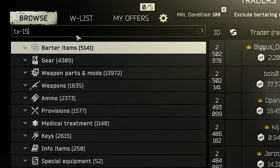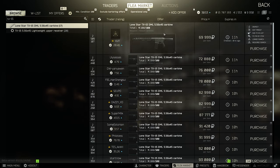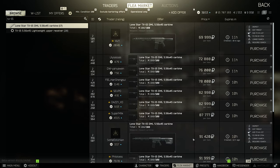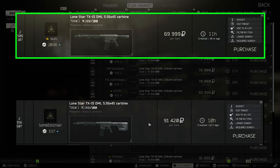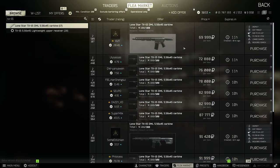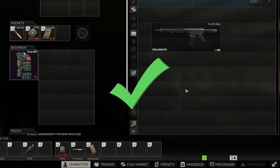What we're doing is looking for the TX-15, or to be precise the Lone Star TX-15 DML. There are usually two versions on the flea market: one with a stock and one without. We recommend you buy one for around 70,000 rubles and worry about the stock later, since there are a lot of alternatives. But if you don't want to worry about it, just buy the one with the stock attached. Either way, buy your TX-15 and with that we're almost done.